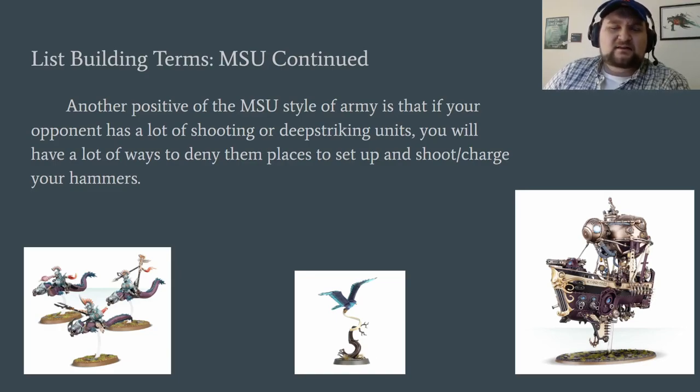Another positive to this style of army is that it denies deep striking and teleporting, and it protects your hammers. In this slide, we've got the KO ship — the big scary Caradon Overlords internet freakout — but they can't get close enough to my eels because I have a unit of Aether Wings in the middle. Can't hit my dudes if you can't reach them.